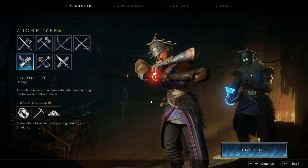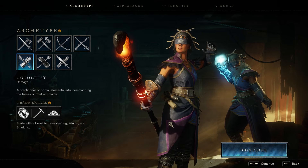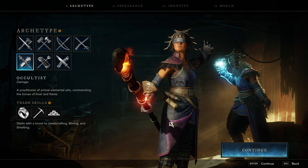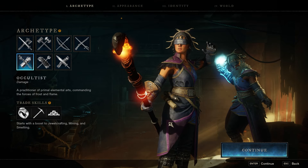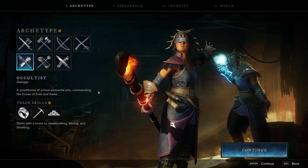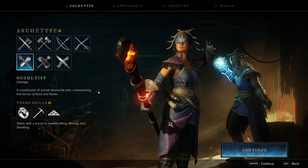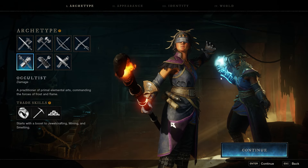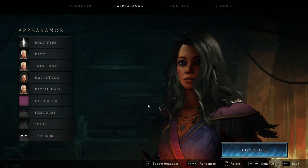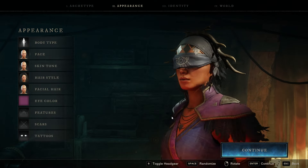Then we have the Occultist. Look at that armor — the antlers are upside down, and it's genius because you've never seen that before. The Occultist is a practitioner of primal elemental arts, commanding the forces of frost and flame — they use the ice gauntlet and fire staff. They have Jewel Crafting, Mining, and Smelting to start. The female preset is insanely cool with all that hair, and the male preset is pretty impressive too.